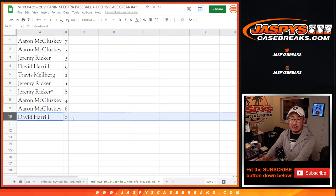So Aaron with 7 and 3, Jeremy with 5, David with 9, Travis with 2, Jeremy with 1 and 8, Aaron with 4 and 6, and Big Boys 007 with 0.